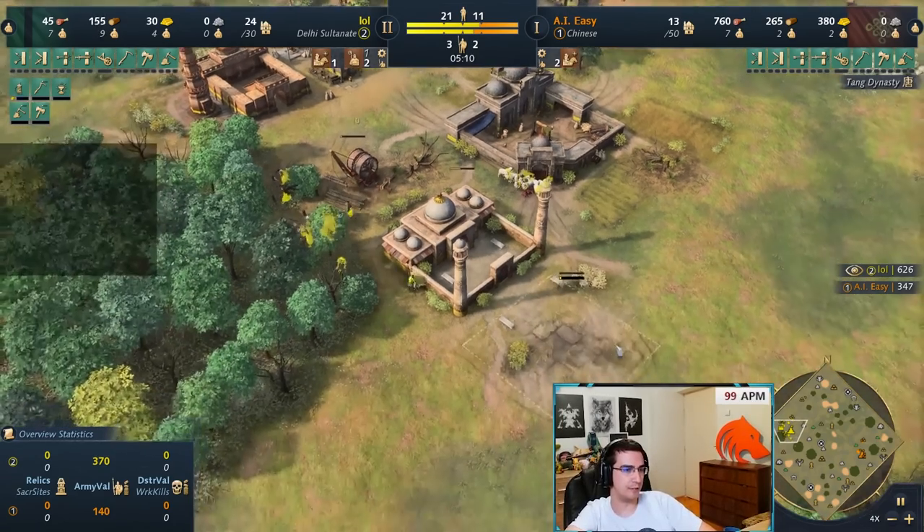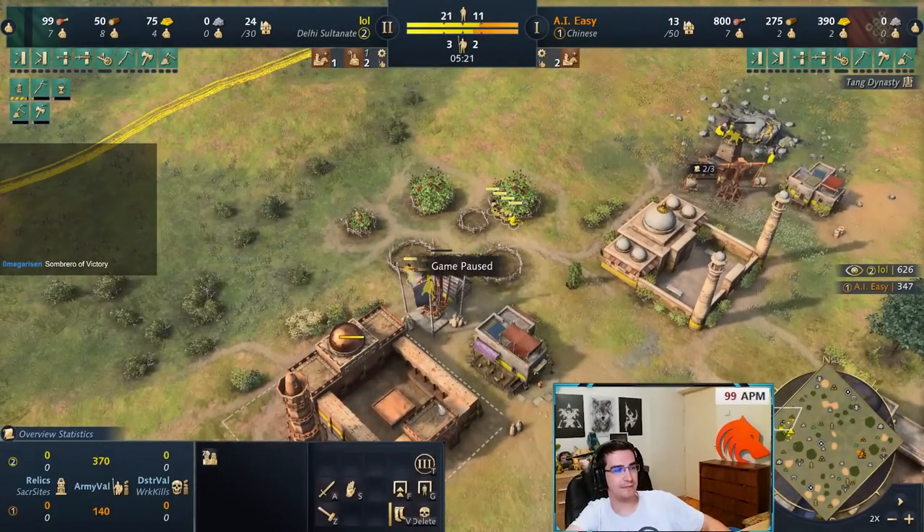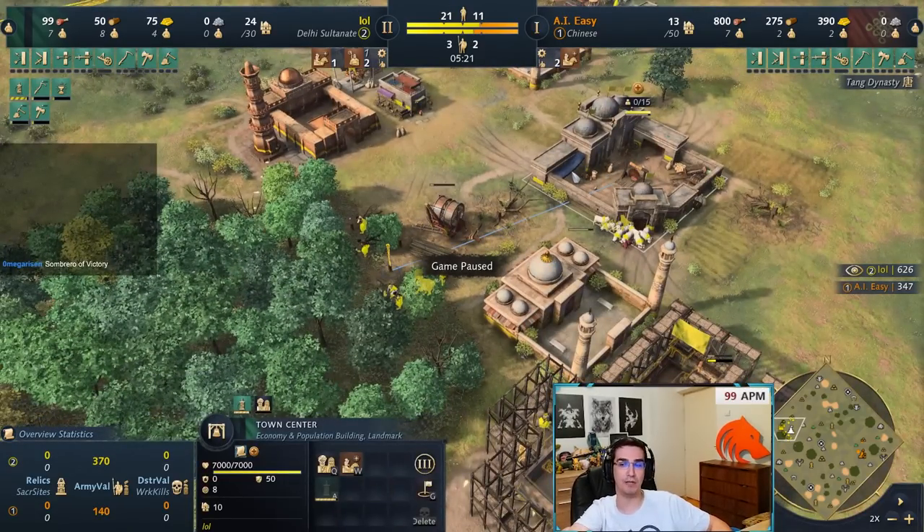I'm making a barracks and I want to add two blacksmiths. Once the villagers building the landmark finish, they go back on food. Right now I have seven on food and I'm still rallying onto the wood line until I have about 13 workers on wood. There are three options for Delhi unit composition: spearman/archer, horseman/spearman, or horseman/archer. Against non-knight civs the best opening is horseman/archer, but only if you have the micro and multitasking — I'd suggest this only for Diamond rank or higher, because horsemen require active harassment and multitasking.